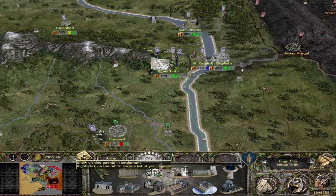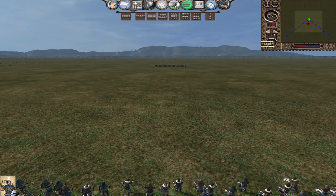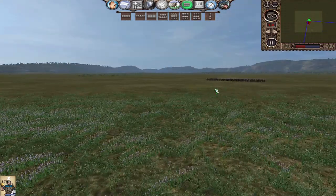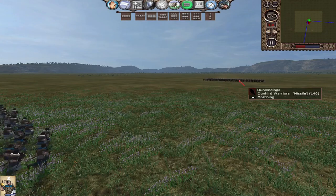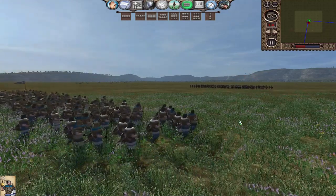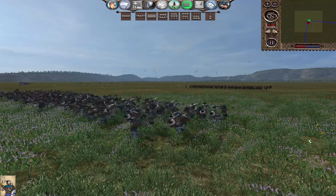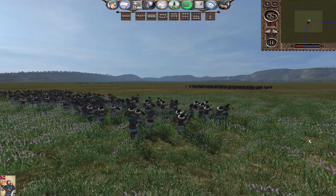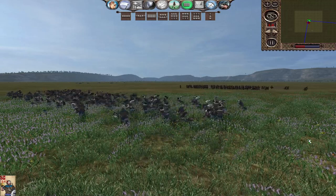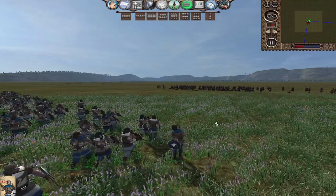Starting with general changes: the javelin running animations have been reverted because the running resulted in poor performance and additional management with javelin units. A few months back, a decision was made so that units like Coastal Wardens — the Dol Amroth javelin unit — would run a few meters ahead and then throw their javelins. This meant the unit would end up more forward than you might want, and you couldn't have a javelin unit sit behind a pike line and stay put while throwing at will — they would just run into your own soldiers. So that change has been reverted.